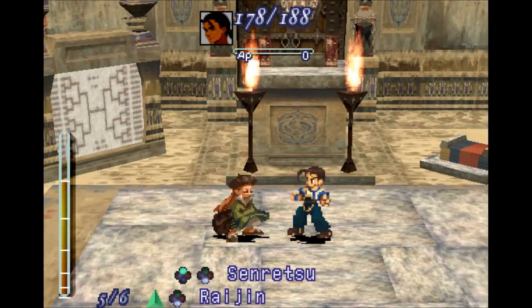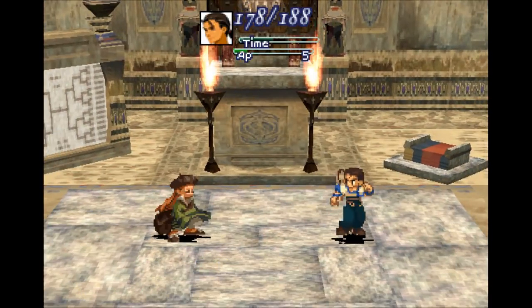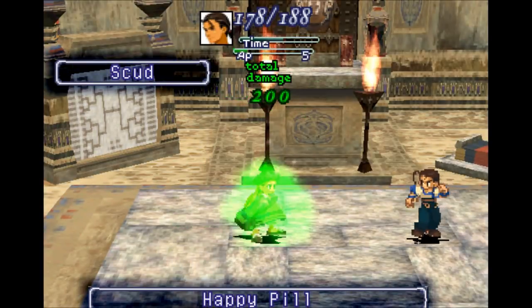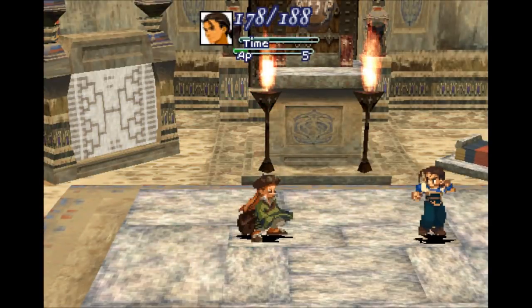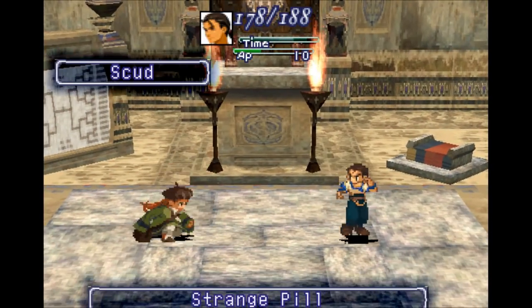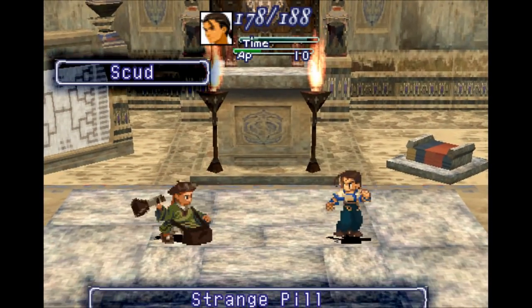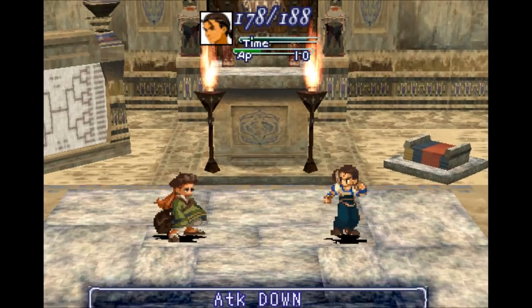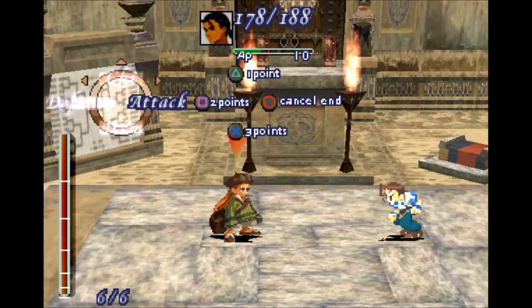Pretty much the same attack, same strategy as before — just going to build up the AP. Because she can heal herself, I think it's a chute. Just going to keep lowering my attack, but now that I'm raising my AP by five instead of four every turn, this should go a lot faster.